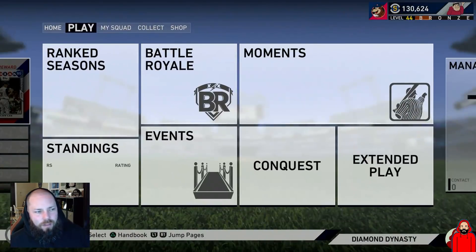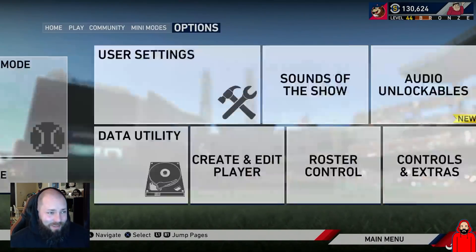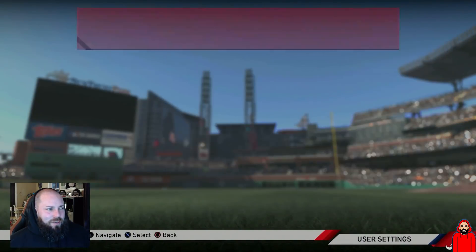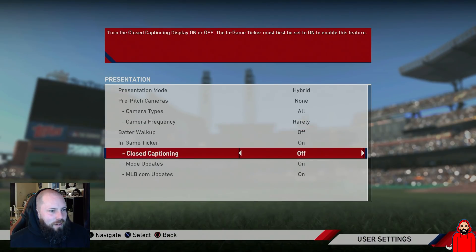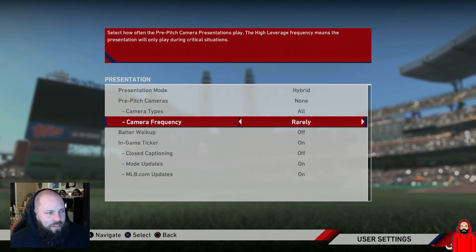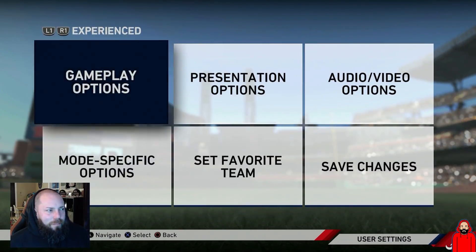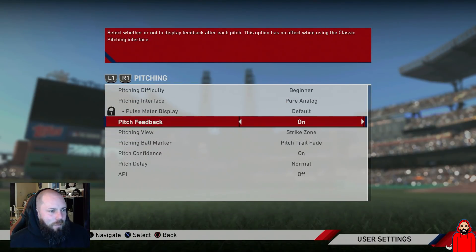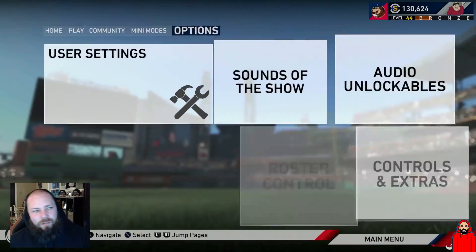To make those games go fast, I'm not trying to get hits, I'm not trying to score, I'm not even trying to win the game. If you go into Presentation Options, you can make a lot of this stuff go quicker — change the camera frequency, turn the batter walk-up off. These are little things. Additionally, if you go into Pitching and set pitch delay to Faster, the pitcher is going to pitch the ball faster every time, saving you time.